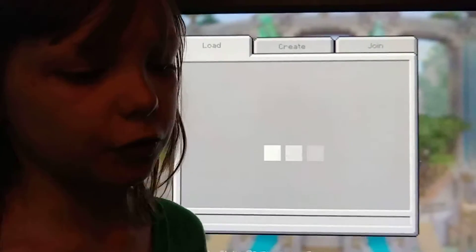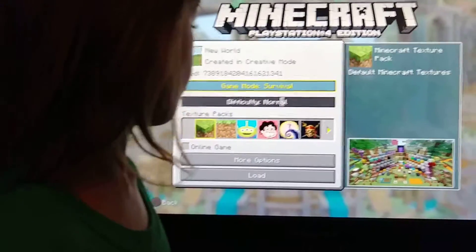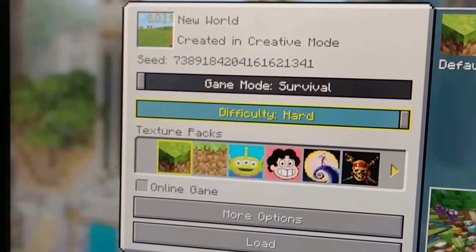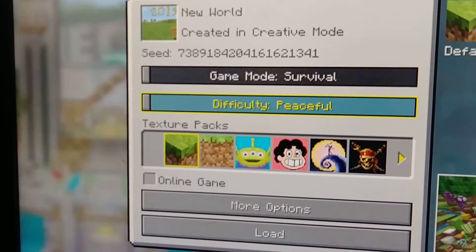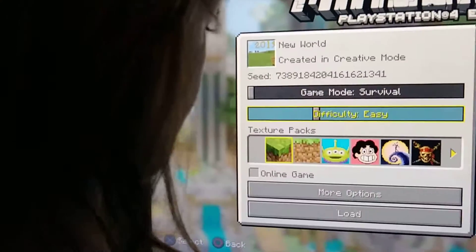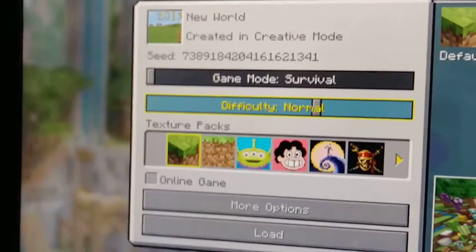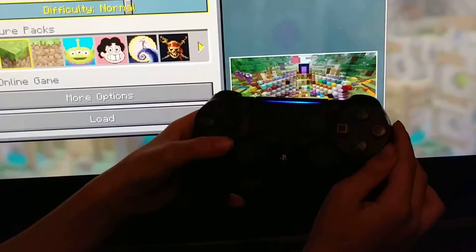I'm going to show you about the Village and Pillage update and about the modes. Right now I'm in survival mode, normal difficulty. I can change my difficulty to hard, easy, or peaceful. Peaceful means there are no monsters — no mobs can spawn at night. I'm going to go into normal mode.